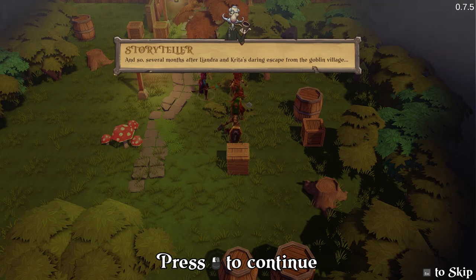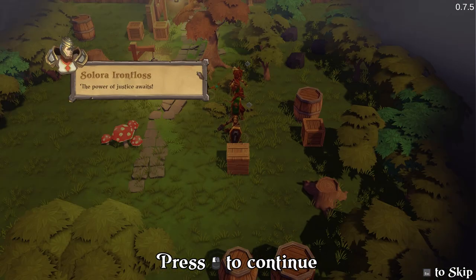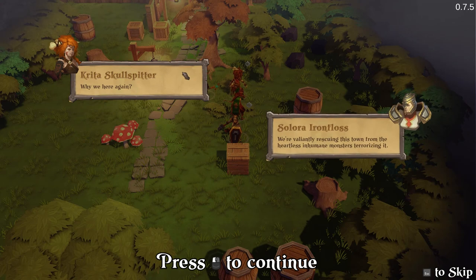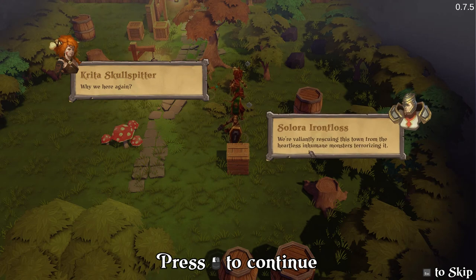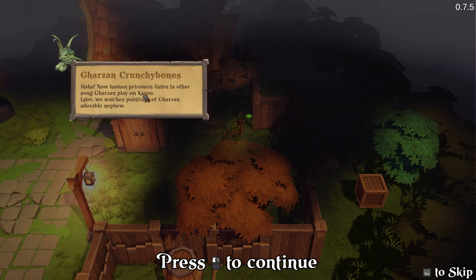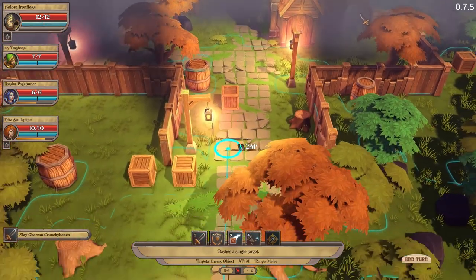Several months after Lindra and Kiria's harrowing escape from the goblin village. Alright gang, is everyone ready? The power of justice awaits! Why are we here again? We're preventing and rescuing this town from the heartless inhuman monsters terrorizing it. No human prisoners — listen to the other song Gosan playing on Kazoo. Later we watch paintings of Gosan's adorable nephew.